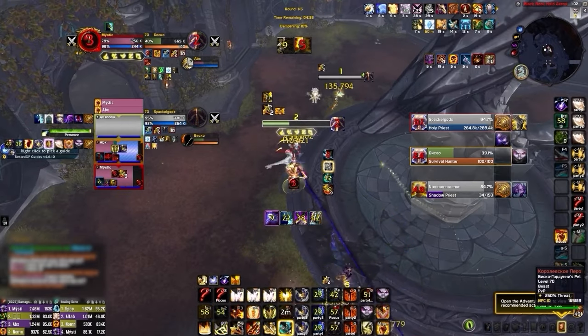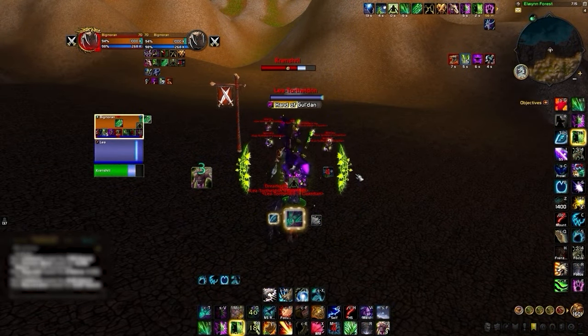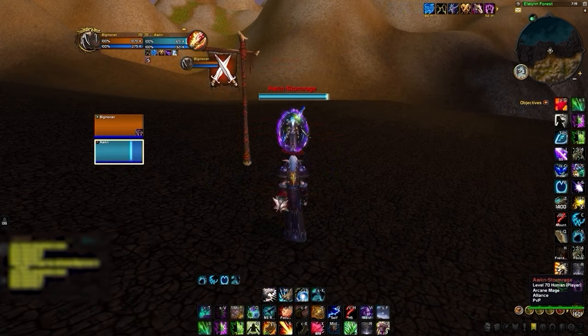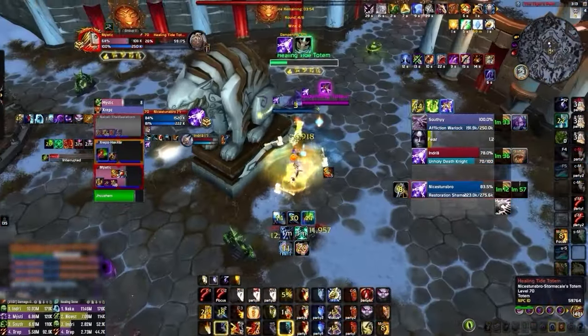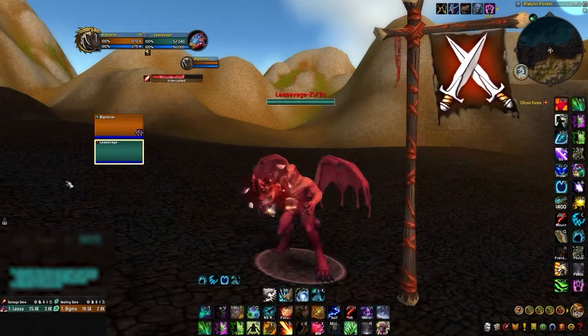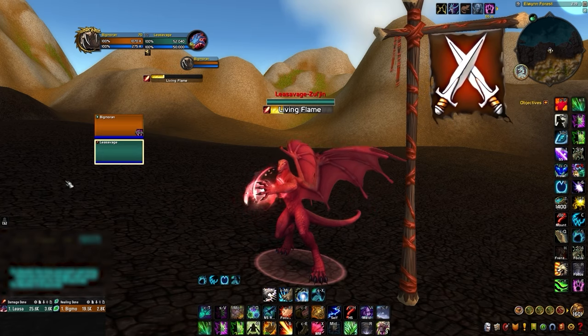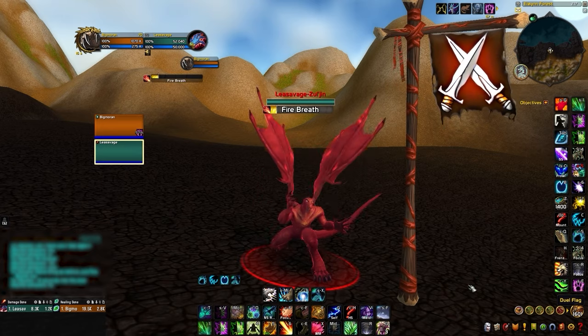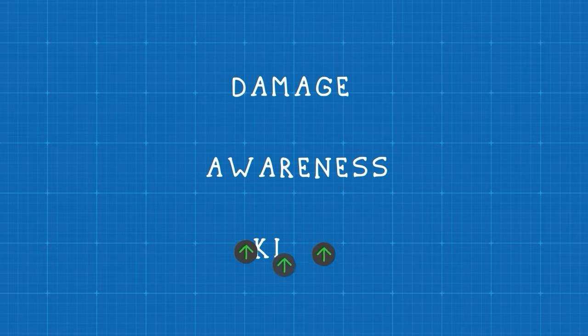Our profile also moves any secondary resource tracking like combo points or holy power below your target's nameplate, allowing you to keep your eyes more focused on the action. Our profiles also include filters to disable nameplate clutter from warlock imps and even fade out minor annoyances like treants and mirror images. We've also added visual clarity for enemy totems, allowing you to quickly identify the most important ones like healing tide and sky fury. We've also customized Better Blizz Plates to have increased clarity on enemy cast bars, making it easier to see when a spell is cancelled and even easier to see whether an empowered spell is interruptible when playing against evokers, so our profile can even help you land more kicks.